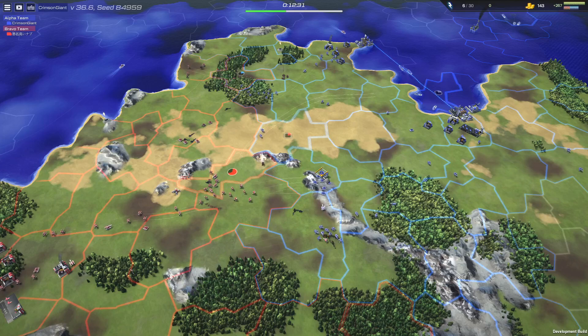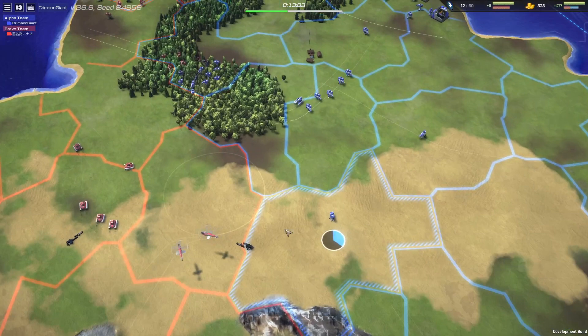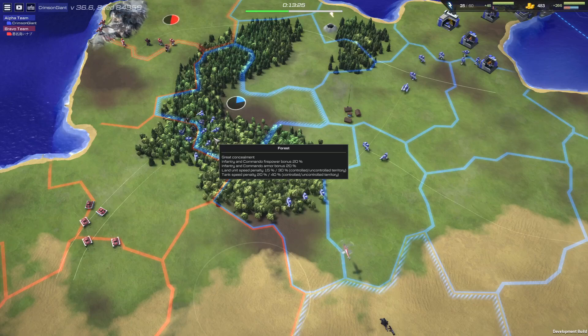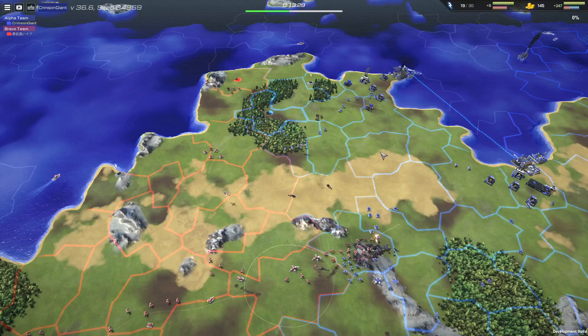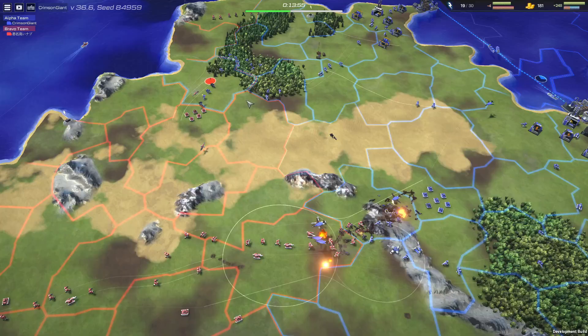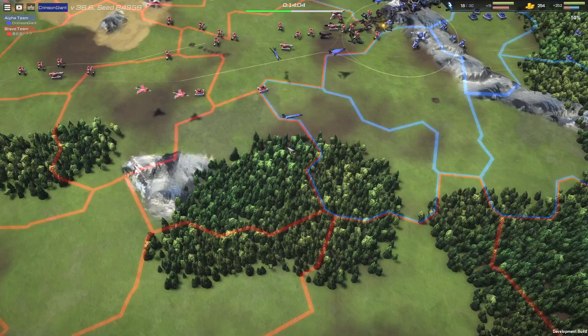We've gone into interceptors for Nubs - he's going to try and focus on anti-air in the air. There's another energy well coming in right in the middle of the battle field. That's a bit of a risky play - this is always going to be under threat. I probably wouldn't have chosen that location. Infantry and commandos' firepower is increased in the forest by 20%, and armor bonus is increased by 20%. It looks like these destroyers were moved forward to try and take out these missile ships, but there's quite a few just doing nothing. They could be taking over these territories, increasing the income for Crimson. With the amount of battling going on right now, it's quite difficult to manage everything.